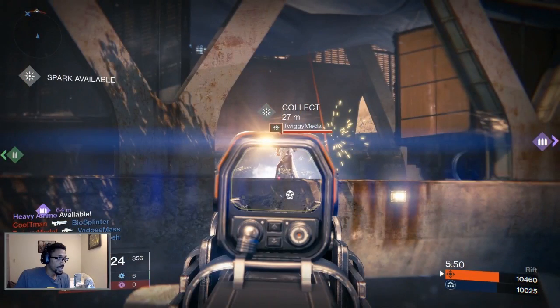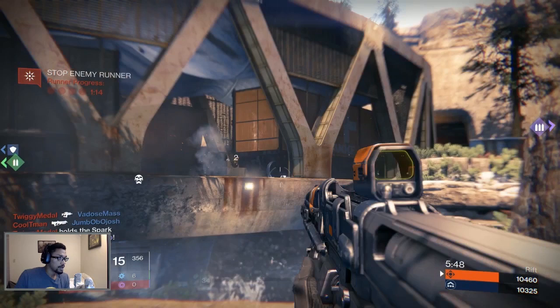He grabbed the spark. I got a nade out on him. If you grab the spark, I think you get about seven seconds of something like three times health armor — a buff. So instead of my damage doing like four, it's down to two if they activated it. And if a Sunsinger activates their super, you get 50% more armor. You can see instead of four it's down to two — it's seven now. He ran all the way back. I tried to focus on killing the spark carrier; my teammate ended up grabbing the heavy.